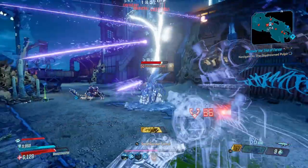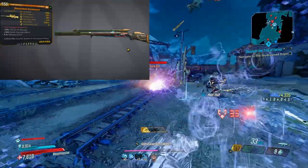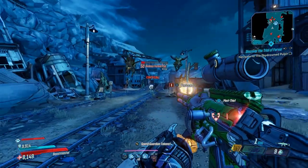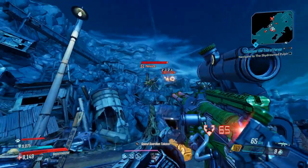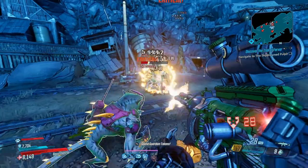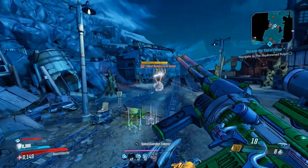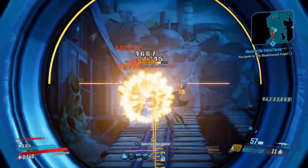Manvark drops the Head Splosion sniper rifle, which ricochets three rounds every time you get a critical hit. So it is essentially a Jakobs weapon on steroids. Unfortunately, I do not have any footage to show you.